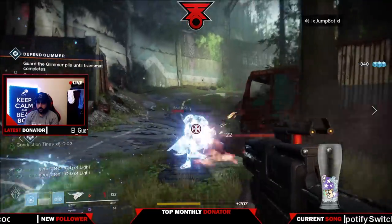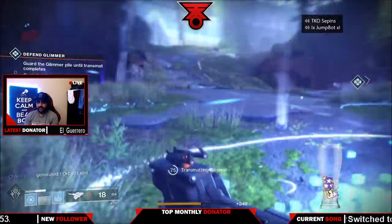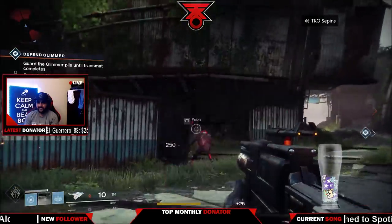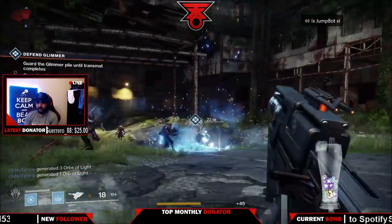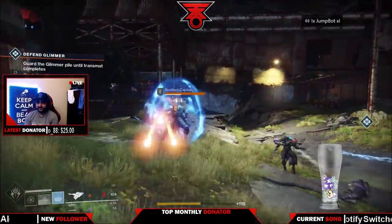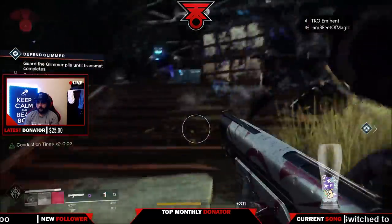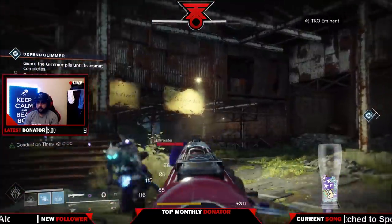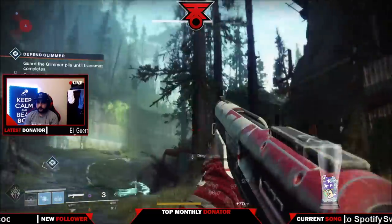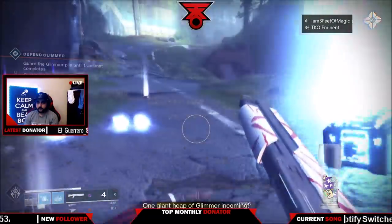That is exactly how you can get as high as possible before the raid and before Trials. If you can avoid getting exotics, please do — don't do the exotic quests like the Mida Multi-Tool quest until you get to at least 265 light, so that exotic will scale much higher. I got my exotic at about 263 to 264 and it went to 278. So imagine exotics dropping all the way up to 280 or 280 plus — you can get to 285 light before the raid, which will most likely require 290 or 280 for the normal version.